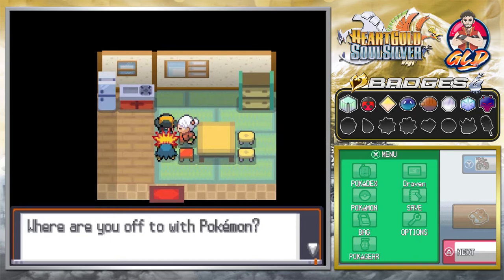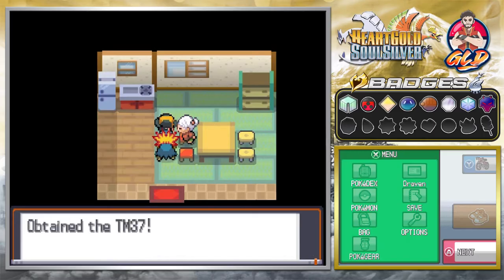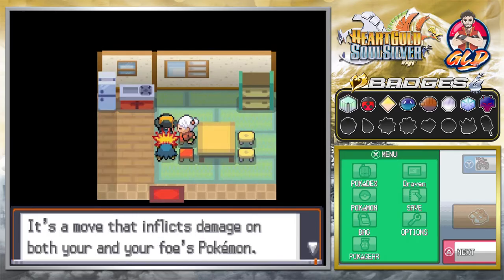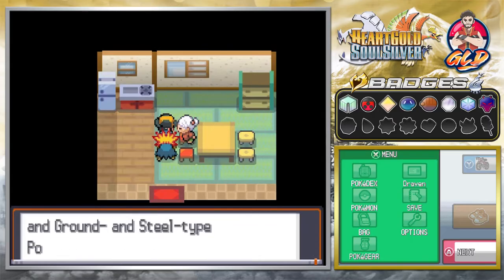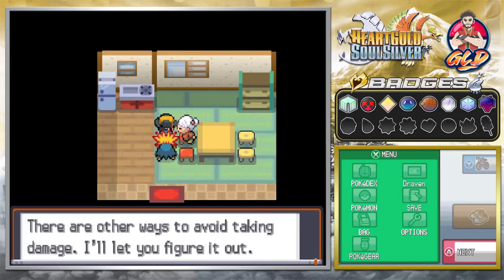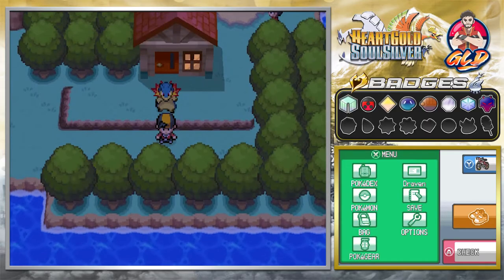Going right here you can talk to this old lady - she says your Pokemon trusts you very much, it's nice to see a good trainer here, and gives us TM37 Sandstorm. It's a move that inflicts damage on your foes' Pokemon; however, Rock, Ground, and Steel type Pokemon don't take damage. There are other ways to avoid taking damage through items and such. Going back into Tojo Falls now.